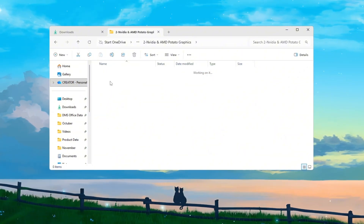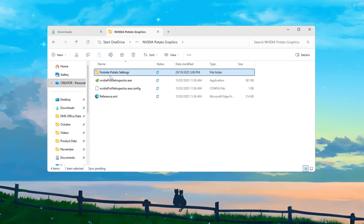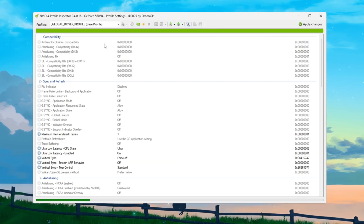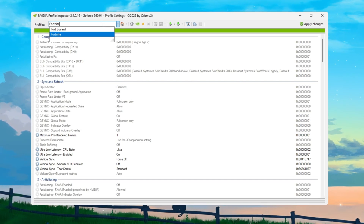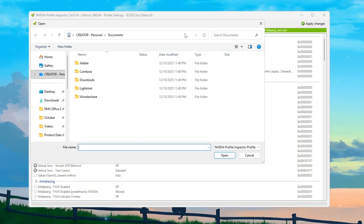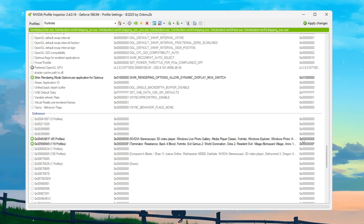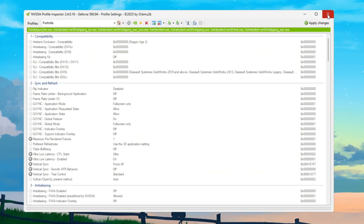If you have an NVIDIA GPU, go to your desktop and open the folder named 'NVIDIA potato graphics.' Inside you'll find two files: Fortnite potato graphics settings and NVIDIA Profile Inspector. Double-click NVIDIA Profile Inspector to open it — if Windows asks for permission, click Yes. At the top you'll see a drop-down list; click it and choose Fortnite. Now click 'Import profile,' go back to the same folder, and select 'Fortnite potato graphics settings.' Click Open, then hit 'Apply changes' to save. This loads a special preset that disables heavy graphics effects like shadows and reflections, giving you a big FPS boost.